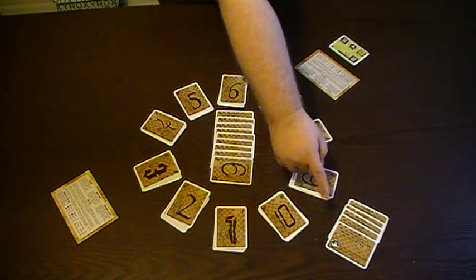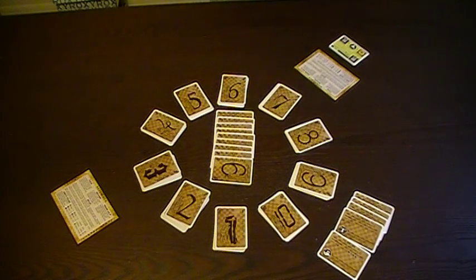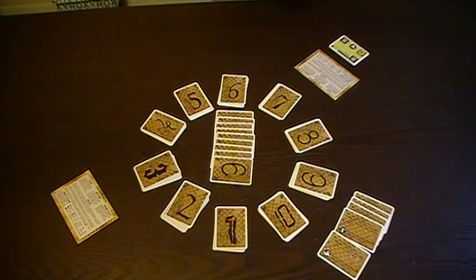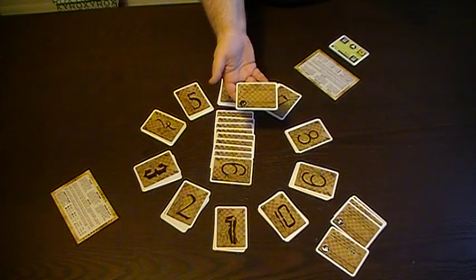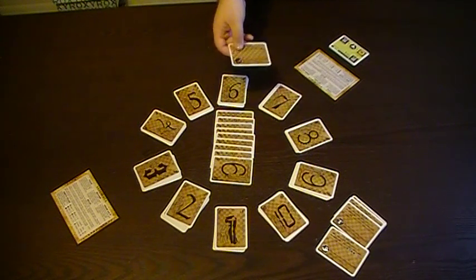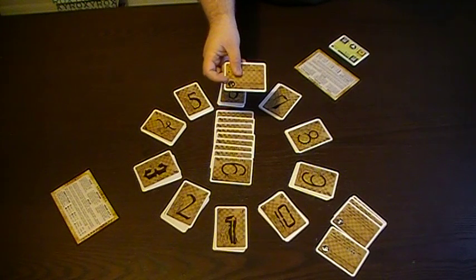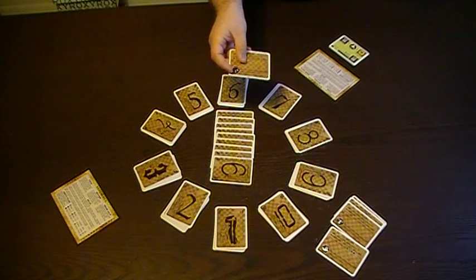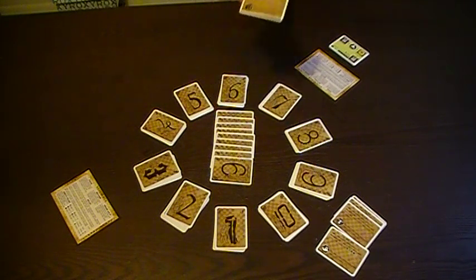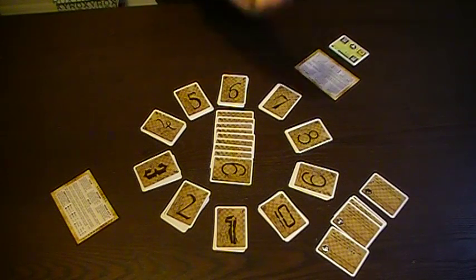Now let's go over the special achievements — these five cards are usually placed so that anybody can look at them easily. These are achievements any player may gain at any time. There are two ways to gain each: first, there will be text on the achievement telling you specifically how to achieve it — for example, the World Special Achievement says 'claim this immediately if you have 12 or more clocks on your board.' In addition, each special achievement card has an icon in its lower left corner showing a corresponding technology, which will list a special way you can claim the card.